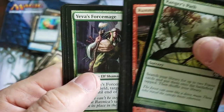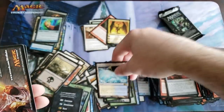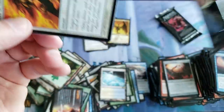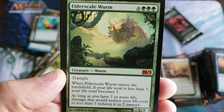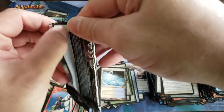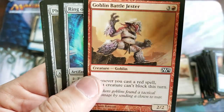Couple packs left — getting to the home stretch for the day. Glacial Fortress — we did get that in the M12 box too, so we got an M12 and M13 version. Kind of is what it is. Elder Scale Worm — Mythic number three for the box is a flippin' worm. Well, looks like we're ending on a three-Mythic box.